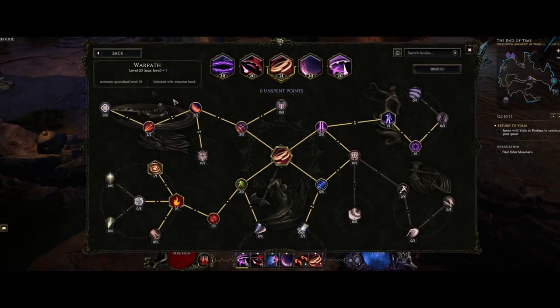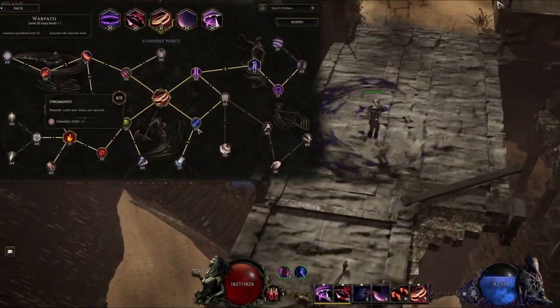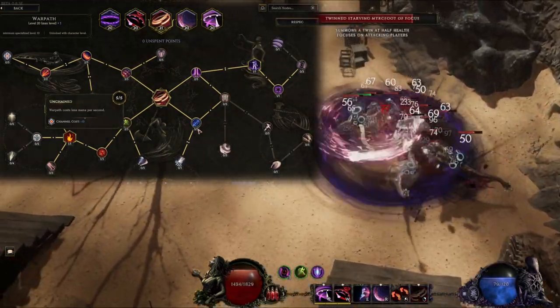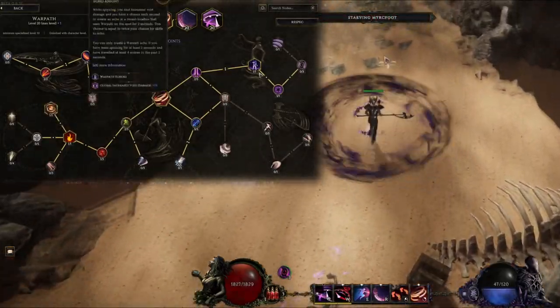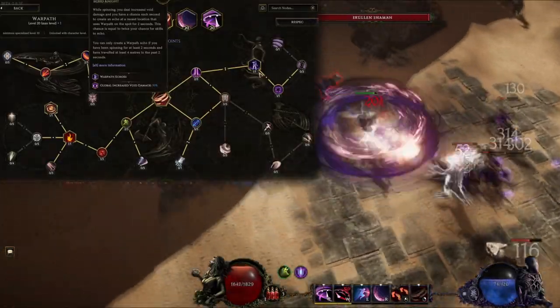This is what my end game Warpath skill tree looks like. First of all, you should spend points into Unchained — that makes it cost 10 less mana per tick, making it very close to free so you can spam it to your heart's content. Echo Knight gives a chance of an echo to sit and channel Warpath. You need to channel for at least 2 seconds and travel for at least 4 meters for this to take effect.